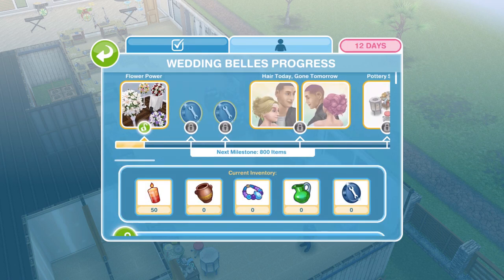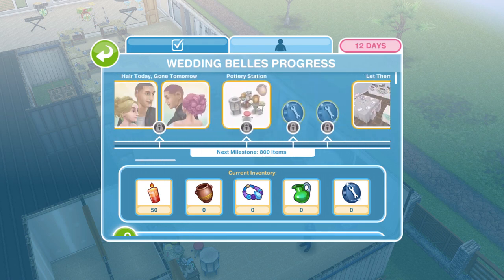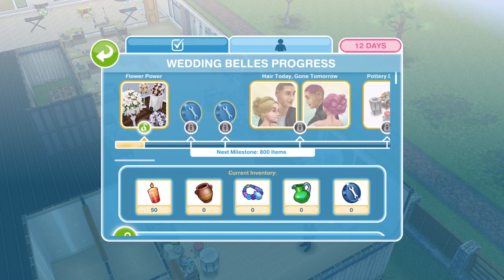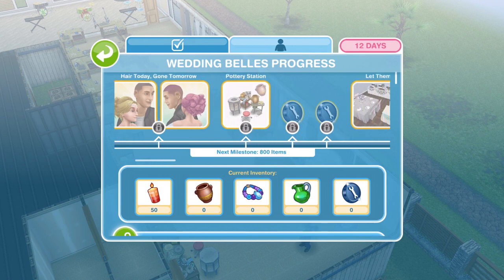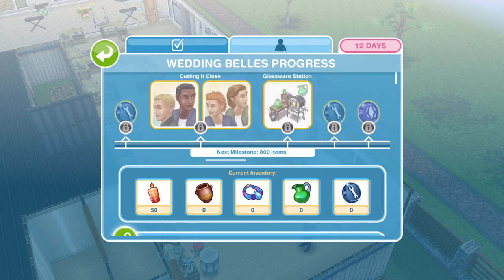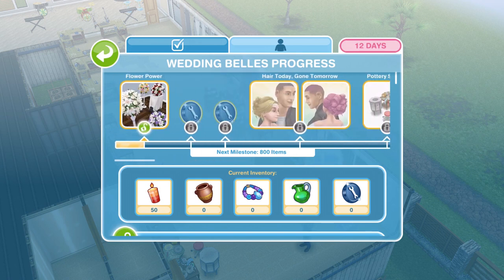You just need to keep collecting and your progress bar will move along as prizes are unlocked. The different stations are also unlocked as you collect more things. At the moment we can only collect candles, but you'll see the pottery station becomes unlocked, then the jewelry station, and then the glassware station as you progress. You can see your progress along the bottom there.